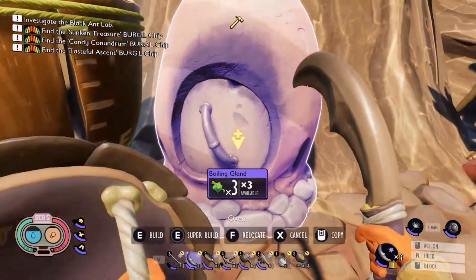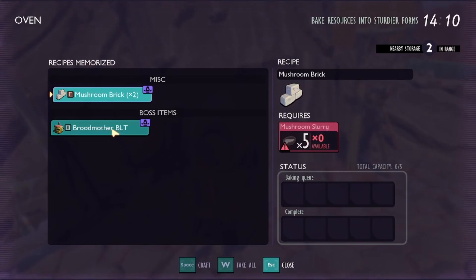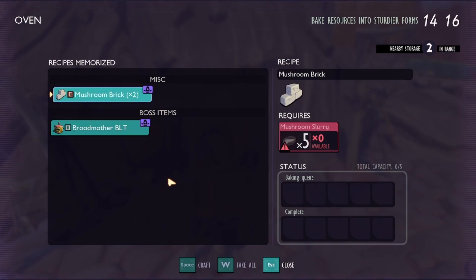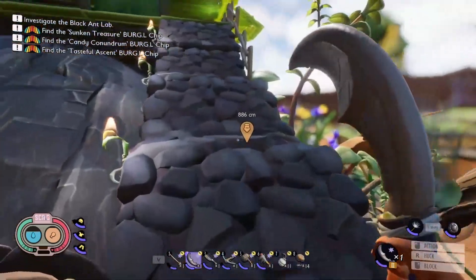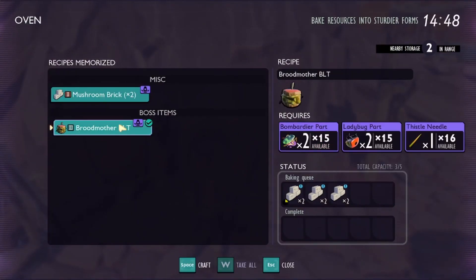We got the last couple pieces for our oven — bam! So what does this do? We can make the boss item: two bombard parts, two ladybug parts, and needles — I think we have all of this. We can also make mushroom bricks; we should make at least one to figure out what that resource gives us. We'll cook one up, and I wonder if I can make multiple and fight the boss multiple times. We're just gonna make the one for now.